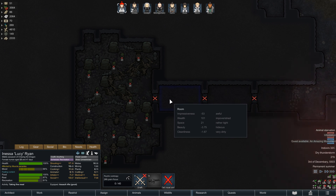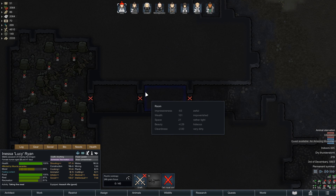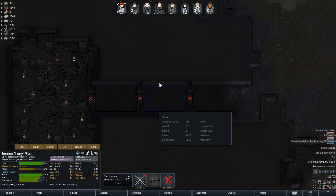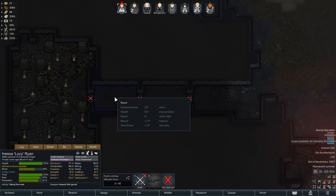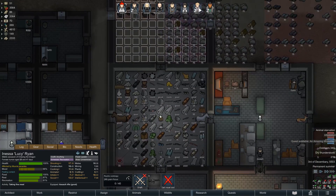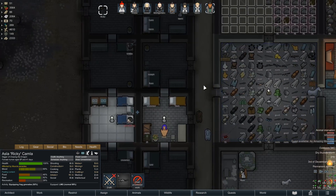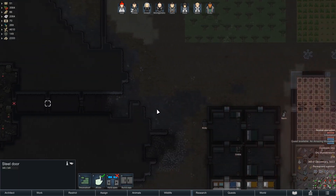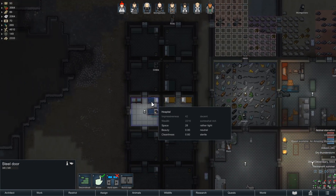Option two is I can just tank and spank it. I could put melee guys on here and then behind you put your range guys and you just shoot in. We could grenade up into the room there. Let's try the tank and spank - I think it should be okay. I'm going to have Ricky equip frag grenades, and then once they get equipped we'll just come into position here, bring everybody in and tank and spank it.